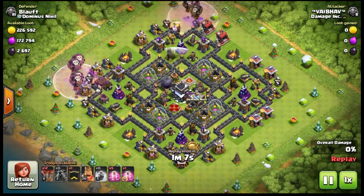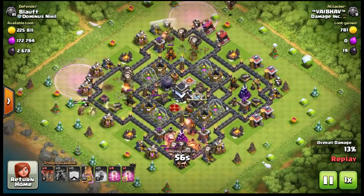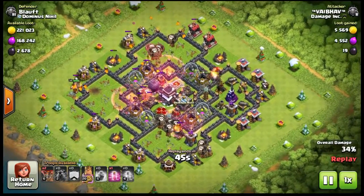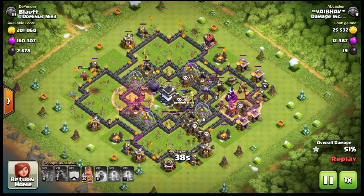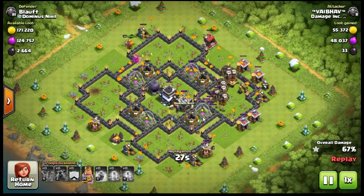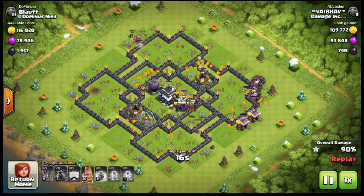Now in this video, this is the LaLoon. This is one of the premier attacks. It starts off in Town Hall 9 — you need Town Hall 9 to get the Lava Hound. This right here is done by V; he has perfected this attack. This is not a drop-and-go attack — you have to stick with it the entire time. You have to spawn balloons all over the place and use spells correctly. The Lava Hounds tank for the balloons, drawing fire while you send in balloons and use spells like the Rage spell to speed them to the air defenses.